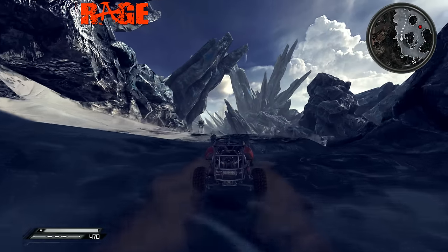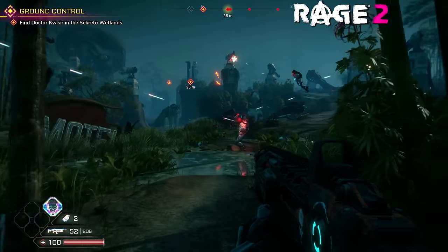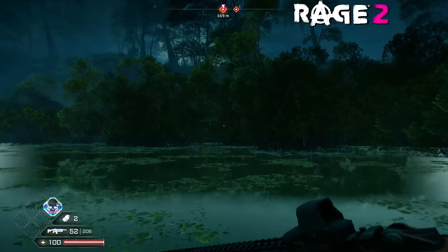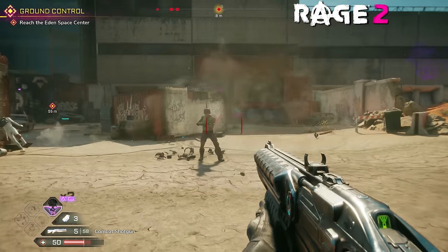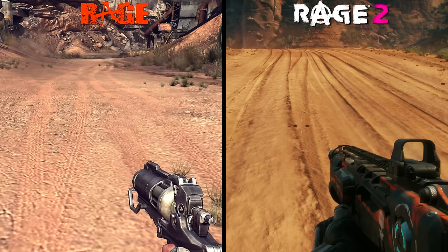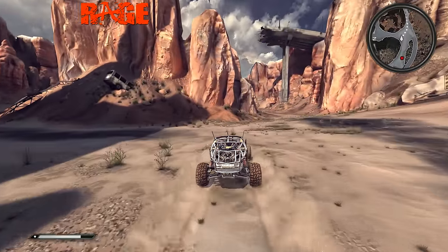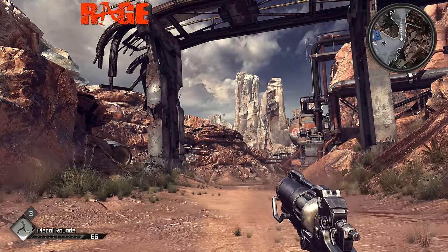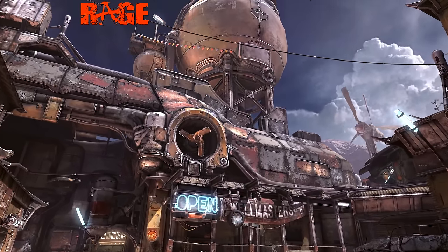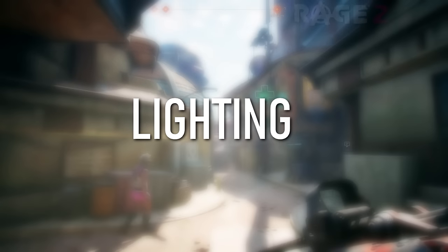Rage 1's open world lacked variety, with its two or three locations appearing different only because of different shades of dirt. Rage 2 mostly stays true to the game's theme but, thanks to the protagonist's efforts in the first game, its environments are beginning to show signs of life — with bright, colorful green foliage growing alongside roads and even large swamp areas to explore. This increase in environmental complexity and richer color palette gives Rage 2 a more interesting appearance. Environmental textures also appear crisper and more detailed, and the original game's notorious texture streaming problem — where textures on cliff sides would take too long to load in — is simply not an issue in Rage 2.